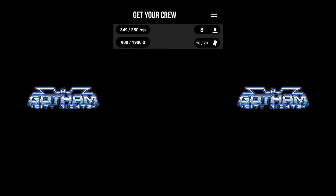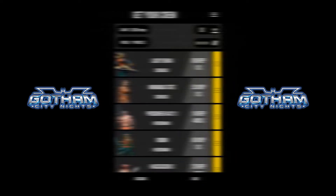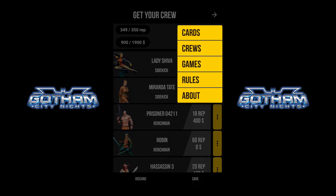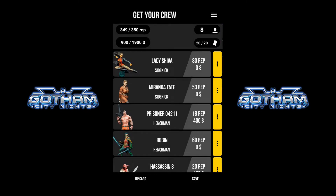Once you've filled everything out, it does remove all the other options — it counts down how much rep you've got left and only shows you miniatures you can afford. I've now got 20 cards out of 20 in my deck so I can't put any more in. So we swipe to the right. One little frustration: it is a bit twitchy as to where you swipe, because it does sometimes bring up the option to jump to other areas of the application.